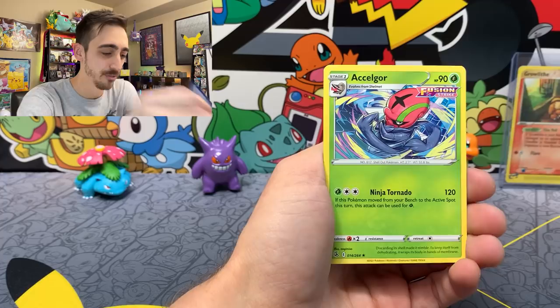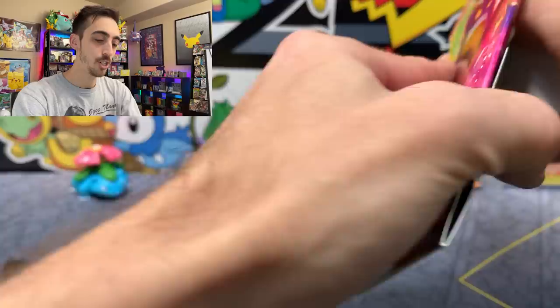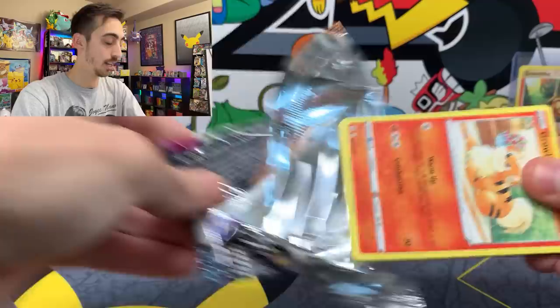Metal Energy, Schoolboy, Primeape, Zarud. How many times can they put Zarud in a set? Sizzlipede, Stufful, Sandygast. Garbodor for our first reverse, Hisuian Arcanine, non-hollow. Exelagor for our rare. Let's do one more Fusion Strike pack here. I've also got a Celebrations mini tin that I want to open up — I'm trying to complete the images that the little cards make on the back of the Celebrations mini tins.